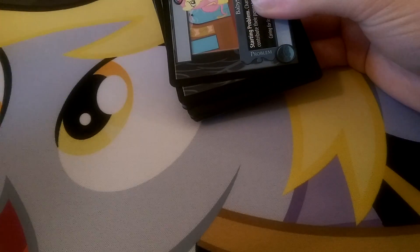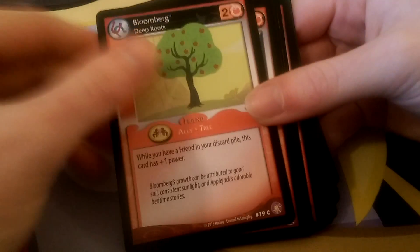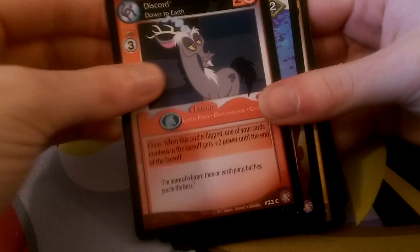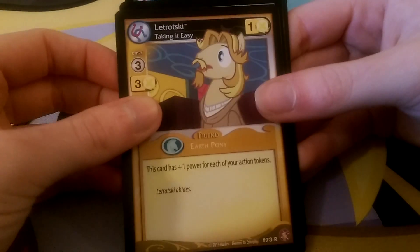We've got cards flying off to the side. So we have Babysitting Breezies, High Speed Chase, Bloomberg, Daisy, Bee Suits, Truffle, Orange Discord, Rocky. Our rare is Latrotsky, who has a very smashing moustache. Uncommons: Fresh Pastries, Awkward Silence, and Lotus Blossom. So there's a little pile of commons slowly building up at the side here.